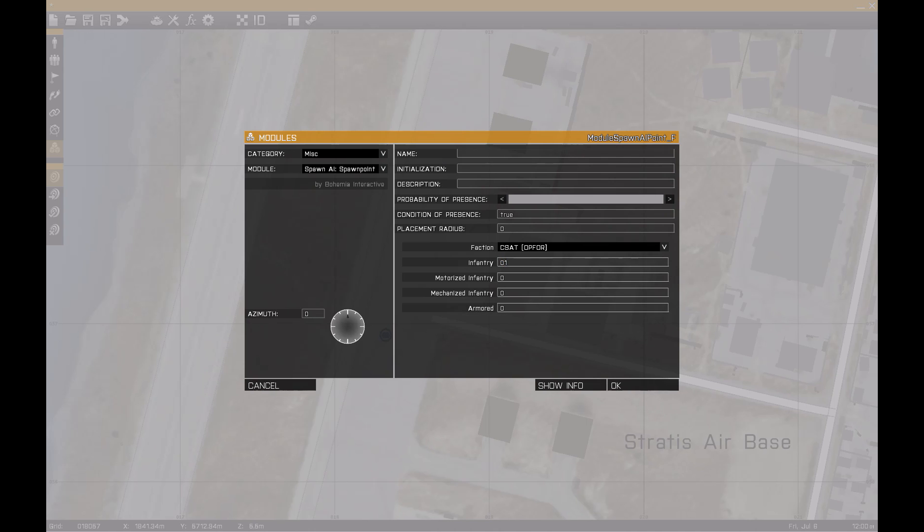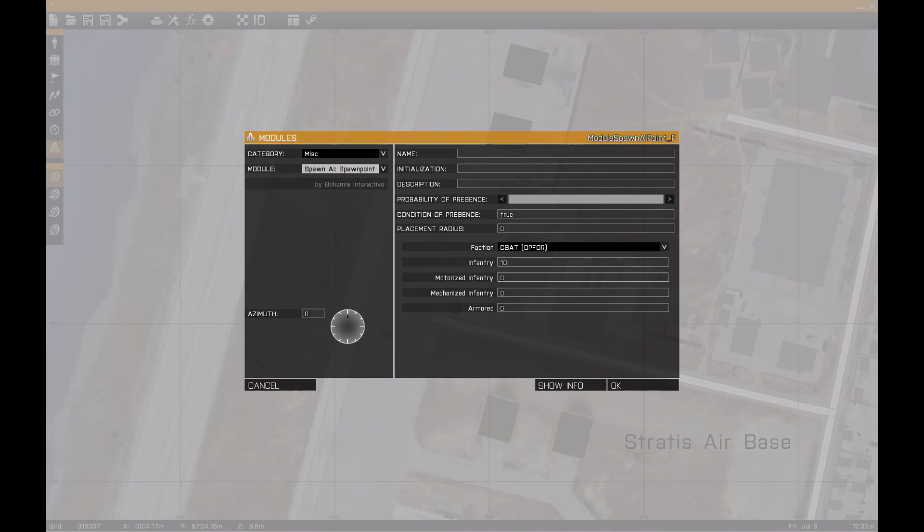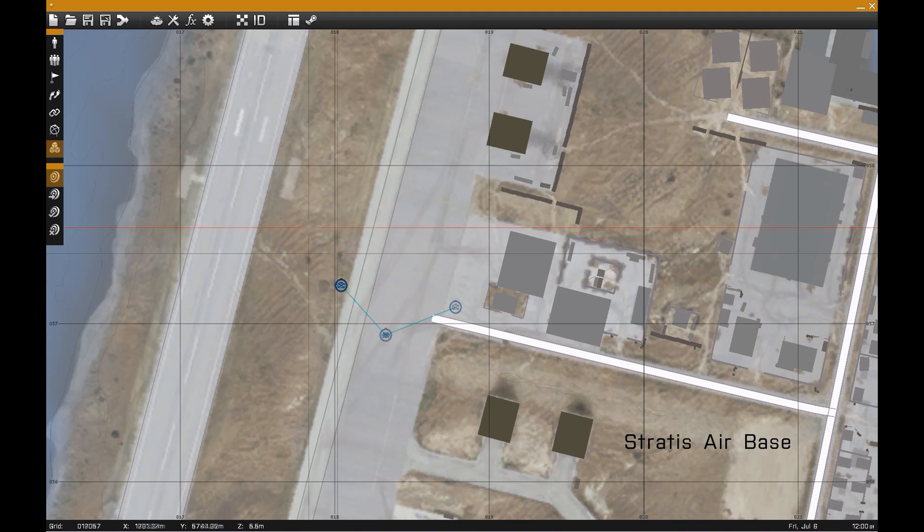We'll put this one here and we'll put two spawn points, doing the same thing for the second one. Right now they're grouped, which is not going to work, so you have to ungroup them and then you can link them.